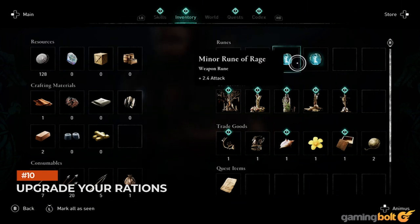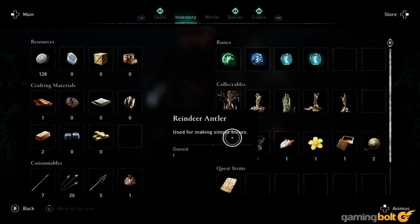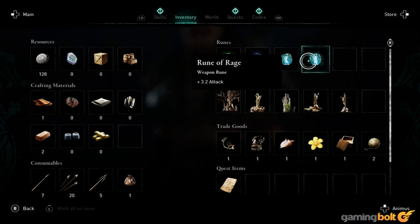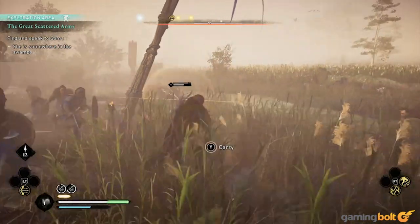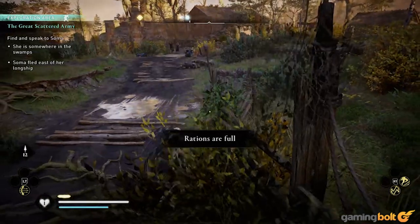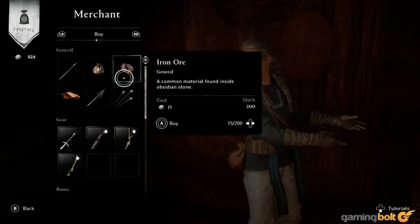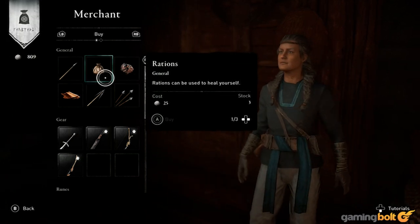Just as healing in Assassin's Creed Origins was done through potions you found in the world, healing in Valhalla is done through rations that you pick up in the field. In the beginning, however, your supply of rations is quite limited, and running out in the middle of a hectic fight is always a very real possibility. Upgrading your rations pouch with the materials you pick up in the open world should be a priority for you. We recommend upgrading it at least once or twice before you start spending those resources on upgrading your weapons or gear.